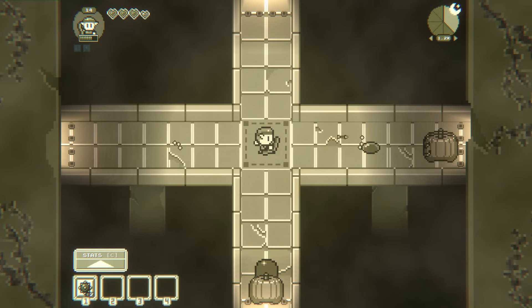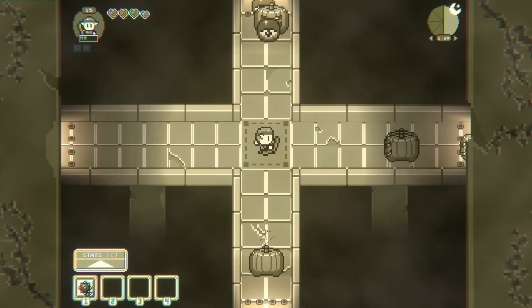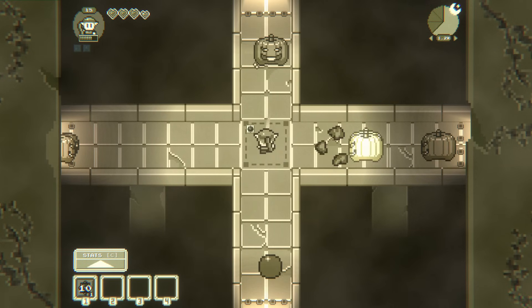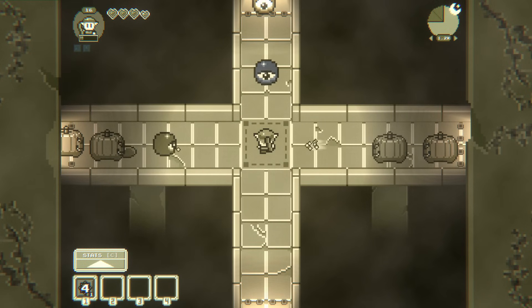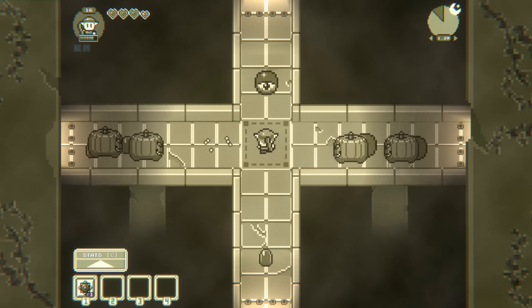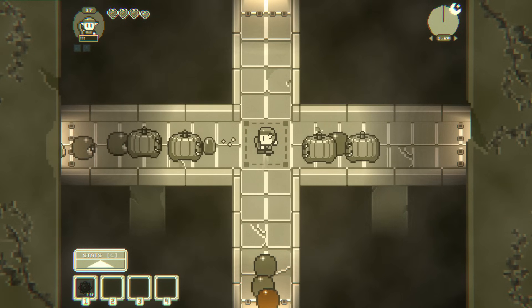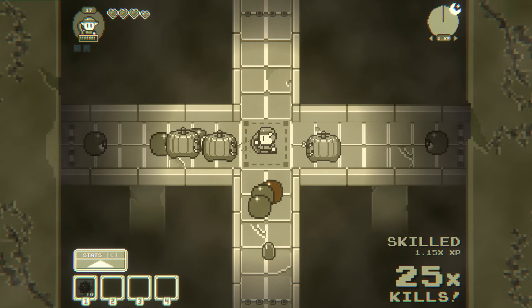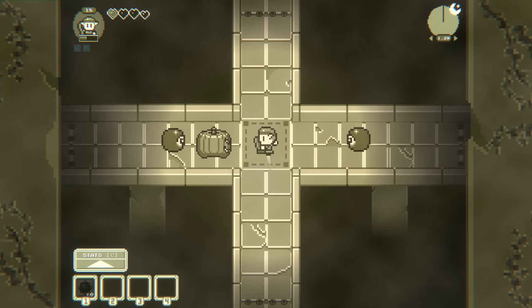Batteries will give us an extra charge in our landmine, which I think could be interesting. I want to save the landmine for a situation where it's actually going to be more useful. Where it genuinely feels like we're going to need it. Oh god, that health upgrade is pain. This is so bad.